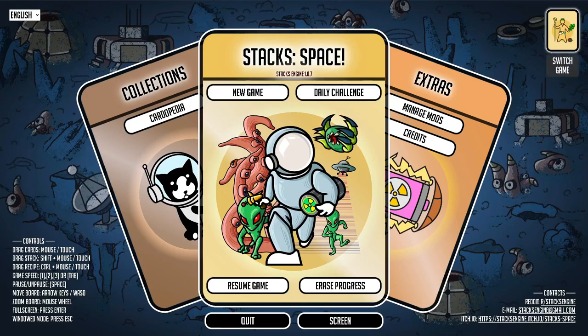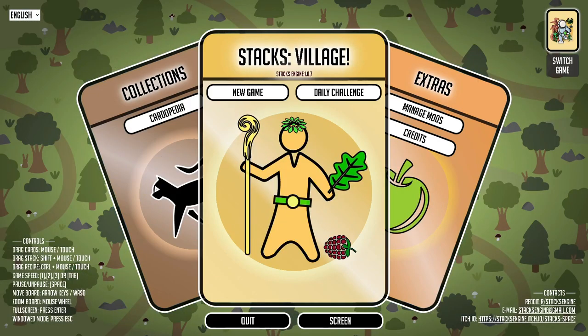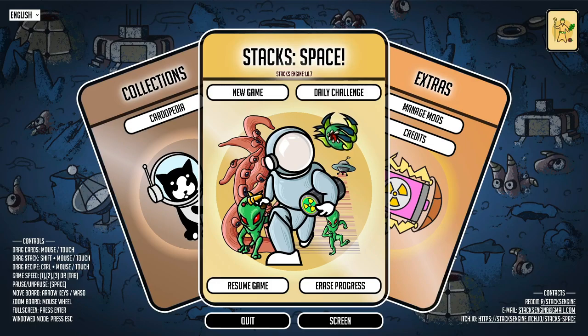If you look up here in the upper right hand corner there's this little card — it's a switch game, there are actually two different games included here, and I have not jumped into Stacks Village. I imagine it probably leans heavily into the Stacklands genre, but we can switch back at any time. Also this is not on Steam, it's on itch.io — I made that mistake when I first mentioned it, but here you can see the email, the link to the itch page and the Reddit.